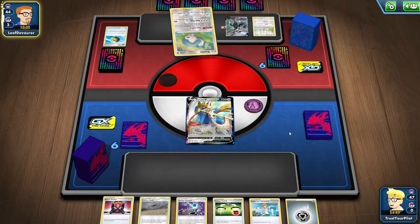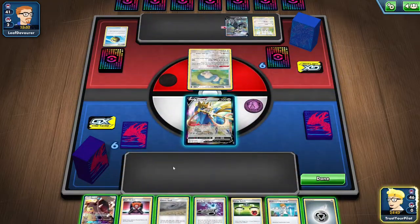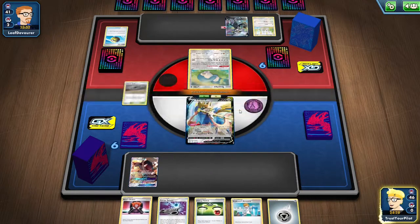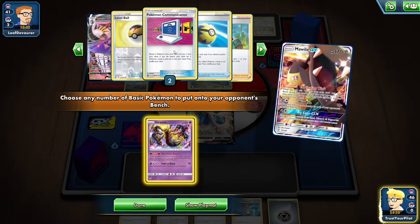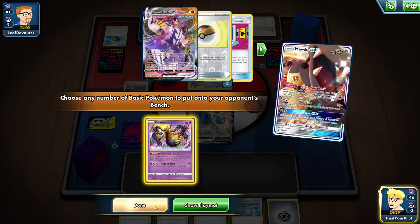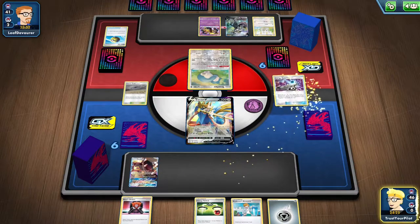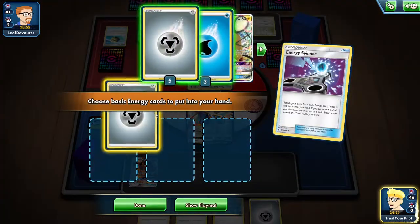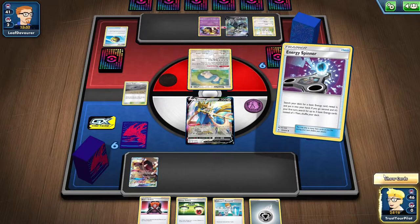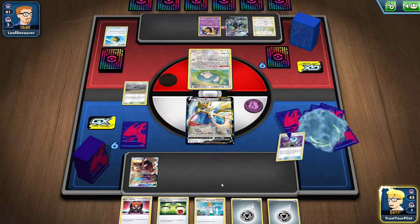My opponent decided to go first. They're just going to Gourmandize with the Snorlax, and I do not have a great hand right here. There's a Mawile, which is actually pretty good. Just a Giratina on their bench. They didn't attach an Energy, so that's really good for me - I'll just bring the Giratina down. I'll Energy Spinner for a Metal, just to put another one in the discard. I could get a Water and attach it, but then I would need the Energy Switch. It would have been nice if I had just gotten an ADP, but that didn't happen.